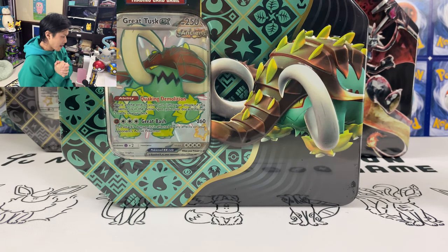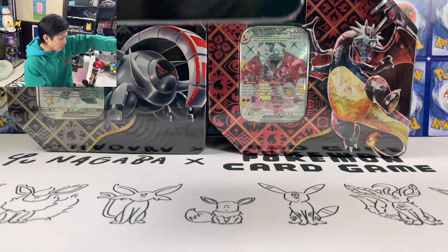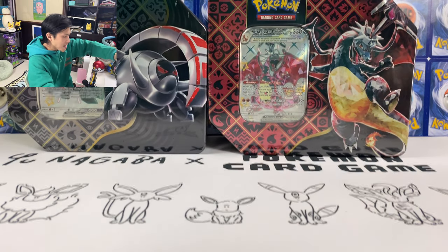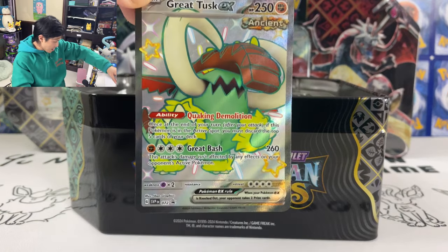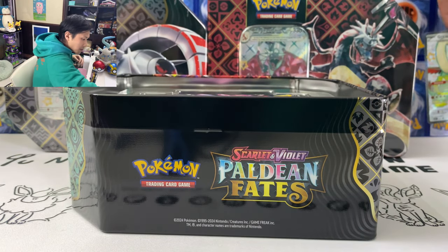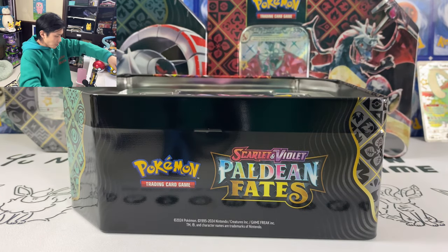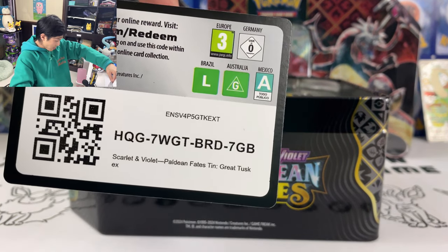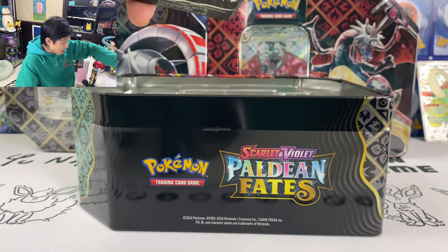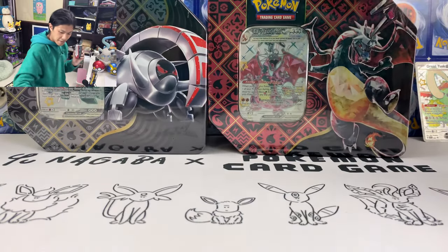Hopefully I can pull Gardevoir SAR — I haven't pulled that card, neither in Japanese nor English. So let's do this, I've opened tins for ages. Okay, got the Great Tusk Shiny. Let's put this card at the back. I'll sleeve all these after the video. Here is the code. Great Tusk EX — so you get the EX straight away and you get five packs. Okay, five packs and that's it from the tin.